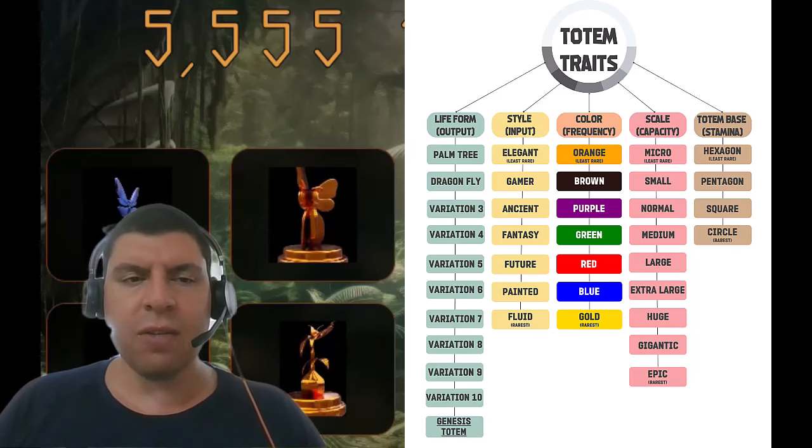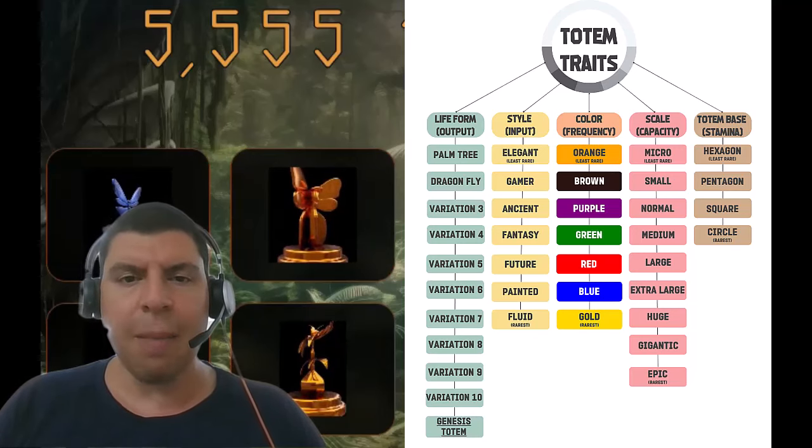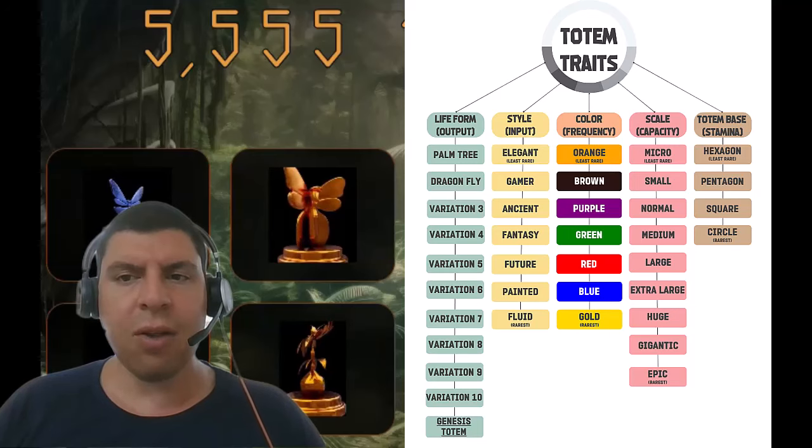I'm going to break down these five different traits: the life form, style, color, scale, and totem base. All of these are mapped to different attributes — the life form represents the output, the style the input, color the frequency, scale the capacity, and totem base is the stamina.